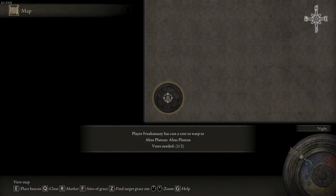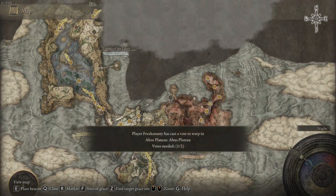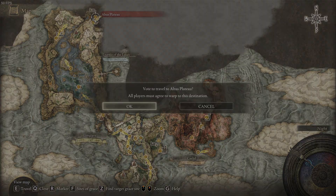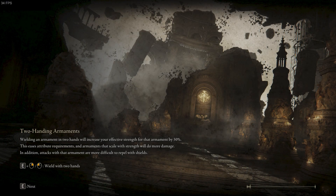Back to Altus Plateau. I'm going to take this map point off with the dragon — it was still there but not a big deal, I got it on the way. Now we go to Volcano Manor.